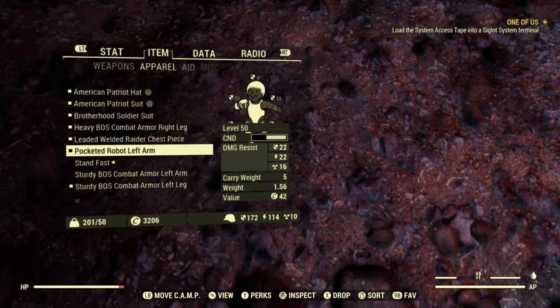As you can see, my carry weight is going down — 201 out of 50, 201 out of 45 — and it will keep going down until it actually hits the negatives. Once it hits the negatives you can keep going if you really want, but I recommend going to like negative 20 or 25, and then you'll be able to unlimitedly carry anything.